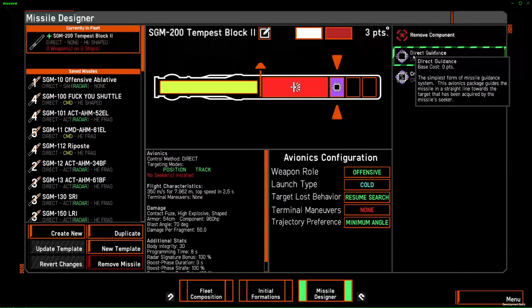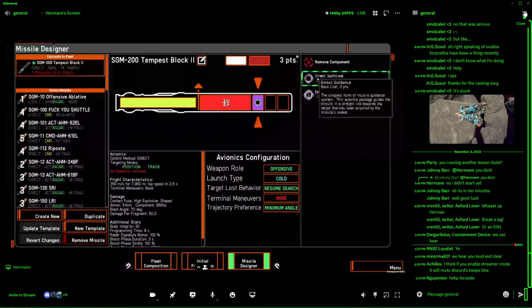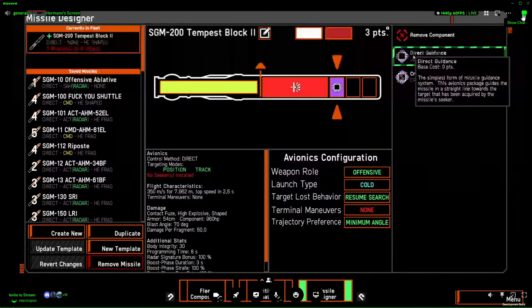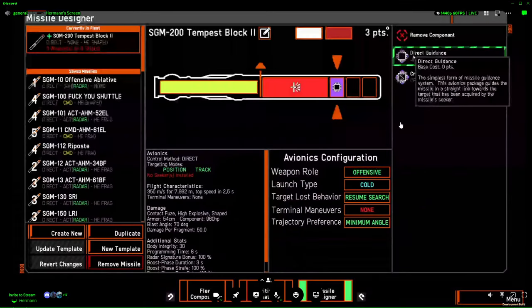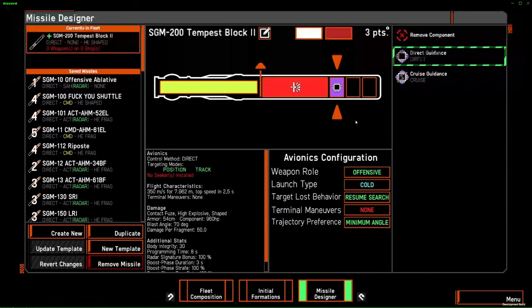Another thing that direct does is lead. If you're fighting a target that's moving, your weapon controller will lead like it will for a gun — it will measure the velocity of the ship and fire the missile so it intercepts where the ship will be. This is important because it will do it no matter what. So if you're close to a rock, it won't take that into account, and you risk launching your missiles into rocks. Try to position fire your missiles more than you track fire them — it's much better.